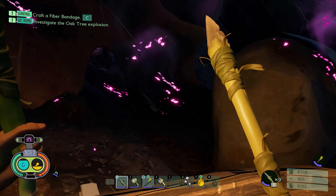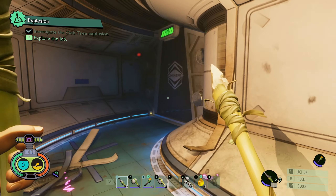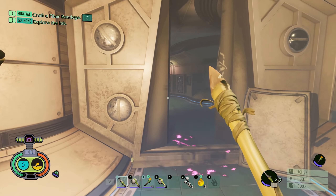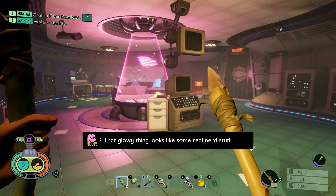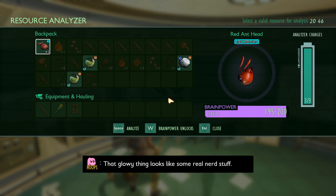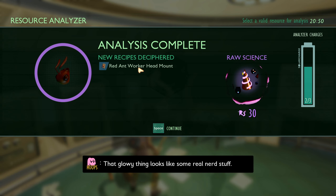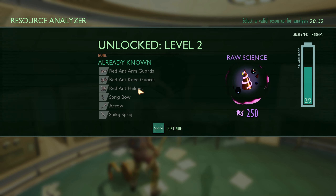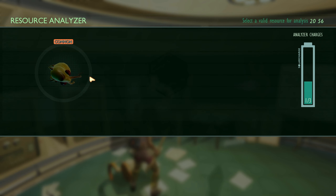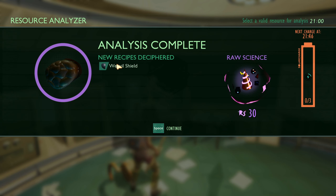Wait, this is the objective here it looks like. Oh, what do we have here? That glowy thing looks like some real — let's analyze this. Ah, red ant worker head mount! Okay, so it unlocks all of this now. Aphid slippers, and this is raw weevil meat. Weevil shield.